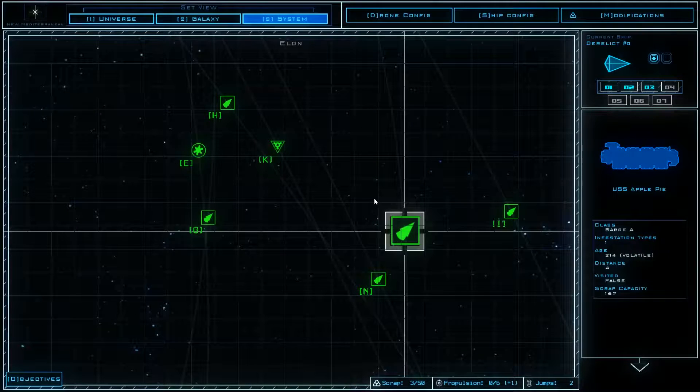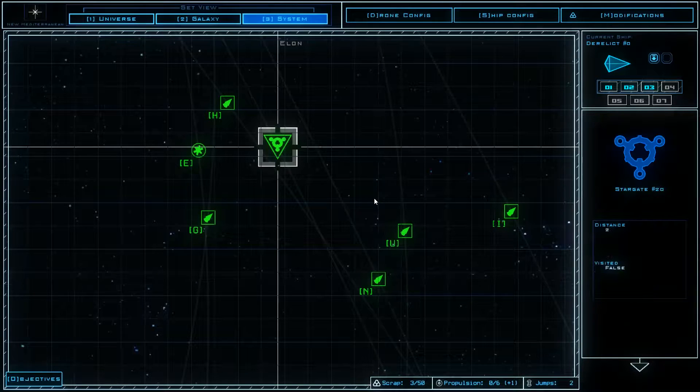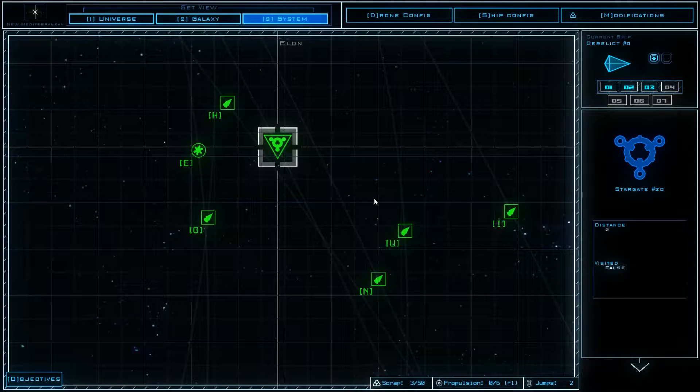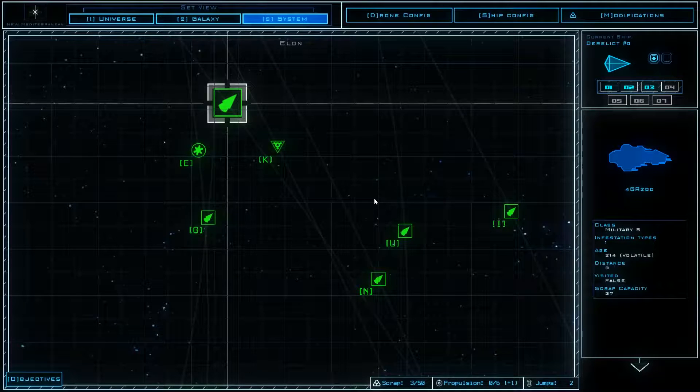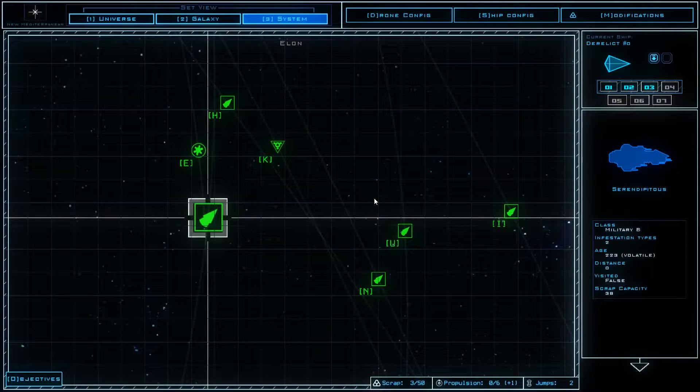We have a medical center that would be interesting to investigate. We have a barge which maybe has more resources for us to collect than a medical center and less infestation. There is here a tech center — very interesting. A Stargate. Is it free travel to another place, or is it the place we go while we jump? Probably the place we go while we jump. We have here a military ship — I don't want to go there right now, I'm too weak.